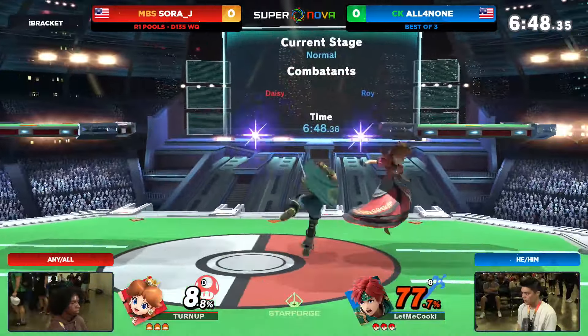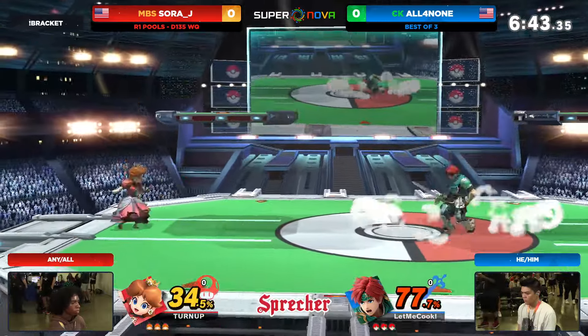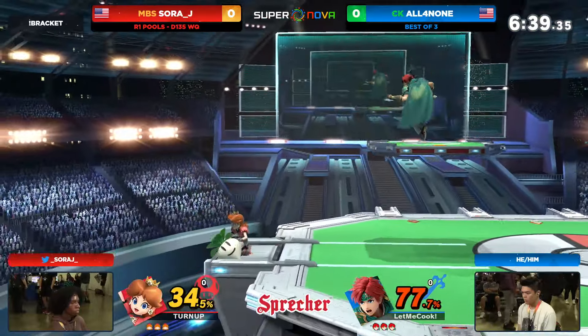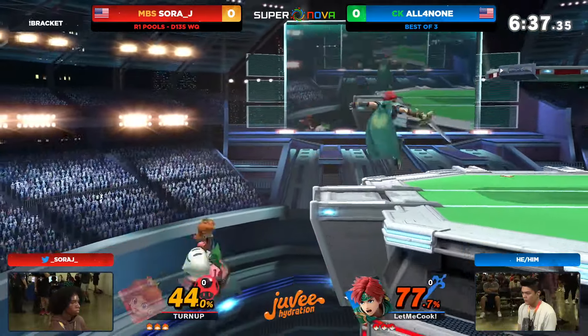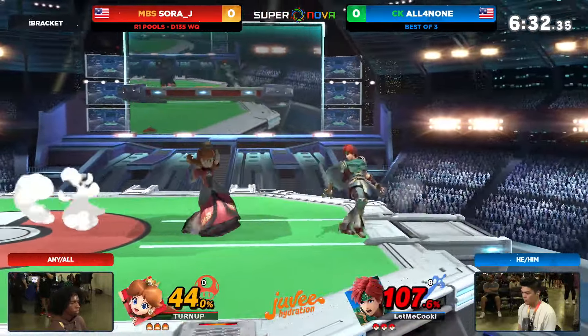So we might see SoraJ's combo game shine. 77.7% — pretty good start. Good start indeed. Got a little bit of a lead. Now we just got to play back and wait for the approaches. Doesn't have to do too much, but putting yourself with your back against the wall against Roy isn't going to be the best situation long-term.